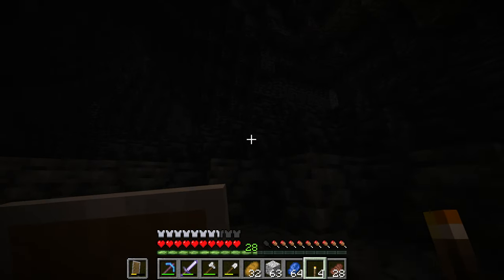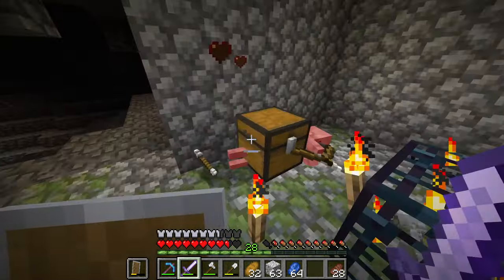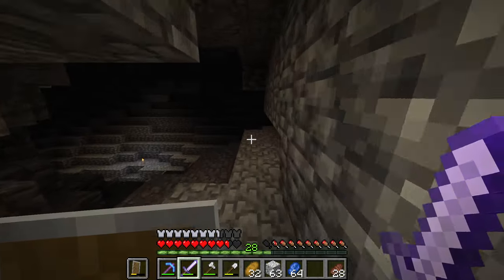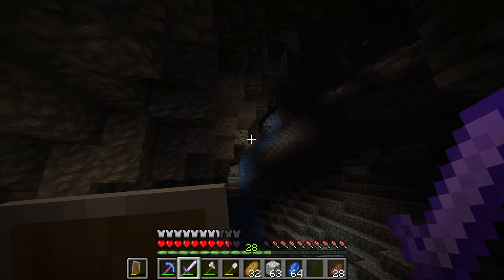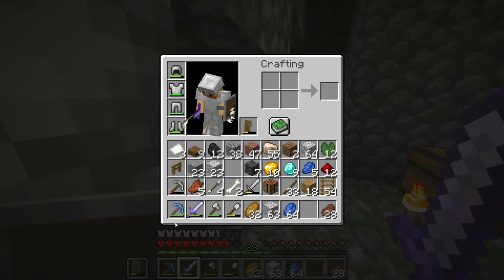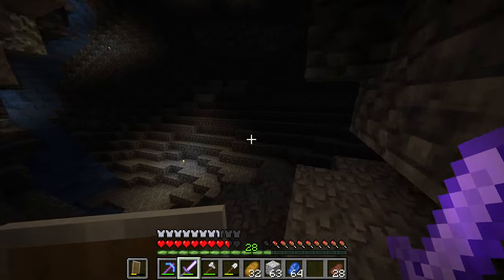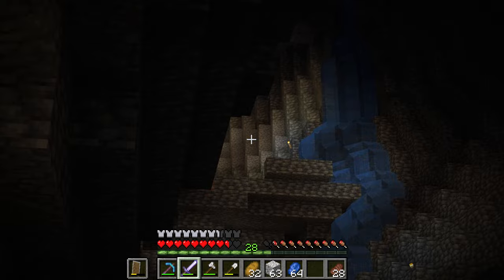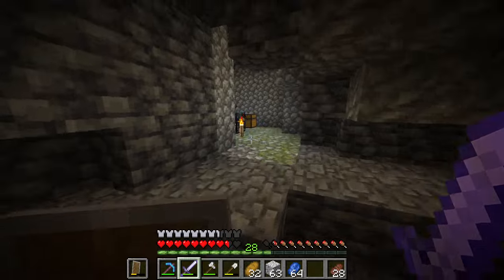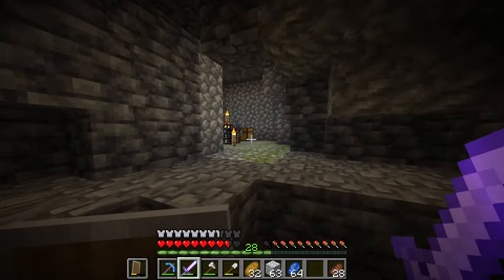There's a spawner up there - we need to go disable it quickly. There we go, spawner disabled! And a name tag - wow! I actually need a Silk Touch or at least an Efficiency pickaxe because this is going to take way too long to mine the big area I want. I came down here and noticed there were diamonds - I found two lots of diamonds. There's some more right up there, so I'm going to go get those as well.